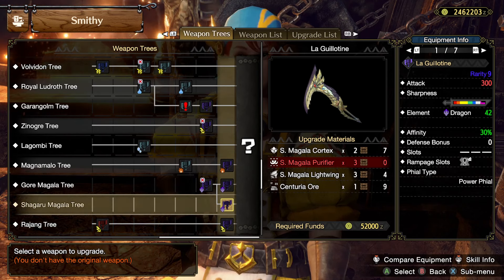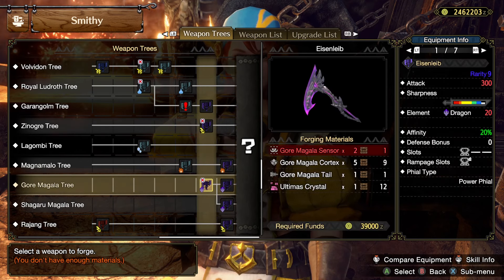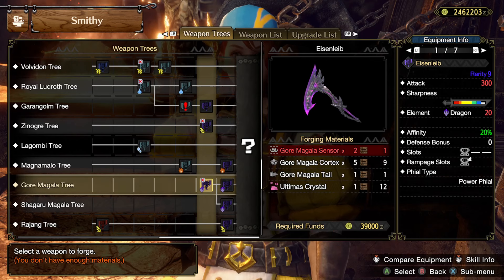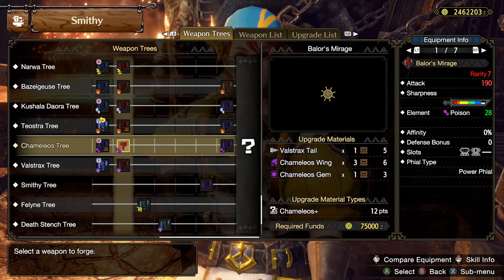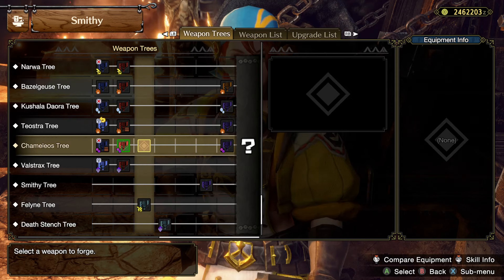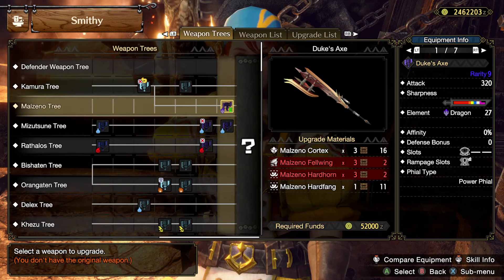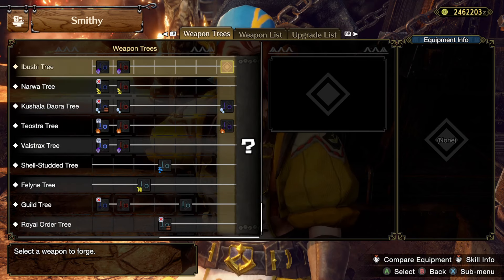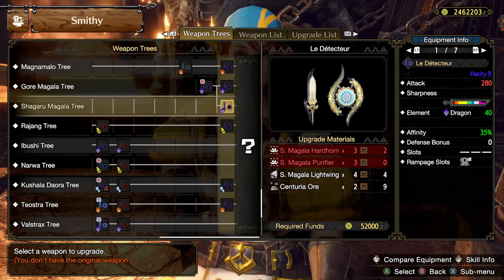What does the purifier drop from? This is 300 attack, 42 dragon, 30 affinity. So I'm gonna assume that one here is maybe going to have higher raw attack but doesn't have as much dragon element - so it'll be like 330 and this one's 300 but 42 and it'll be 330 with 22. The Malzeno one is 320, 27, 0 but the level 4 slot is really good. Shagaru Magala - it's all dragon, which is not that meaningful right now.